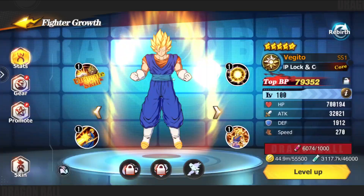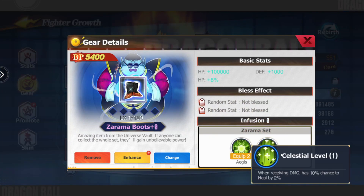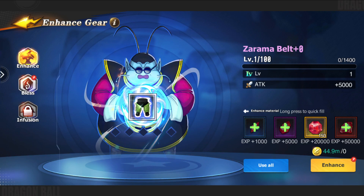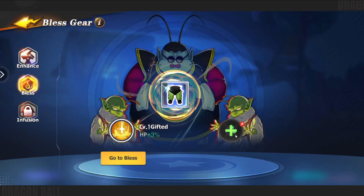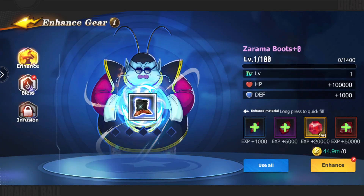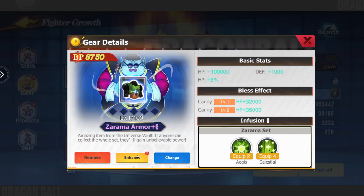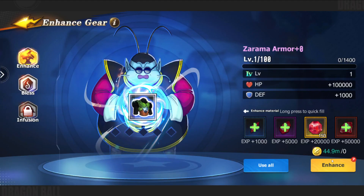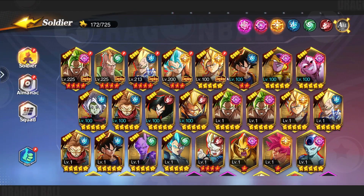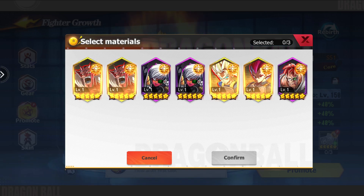If we now go over to Vegito and just auto-gear him, he should be on a full set of Zomaru. There we are — fully unlocked, perfect. The only thing that needs to happen now is you need to go into the Blessing and make sure they're all blessed. We jump into here — blessed, blessed, fine. It's telling me to upgrade it, but that's okay, we'll sort that out in a bit.